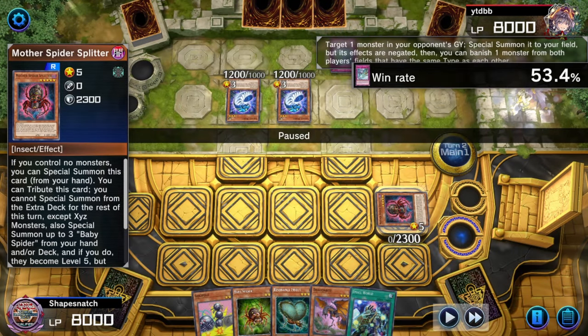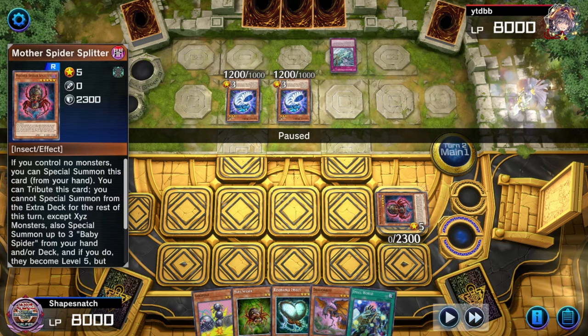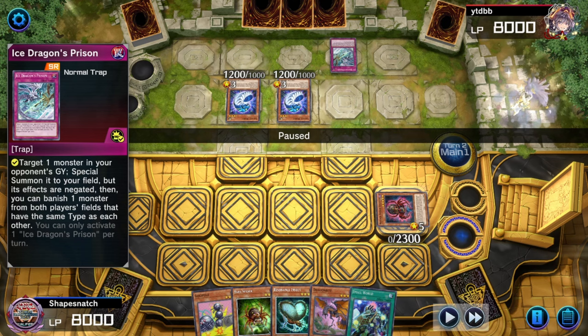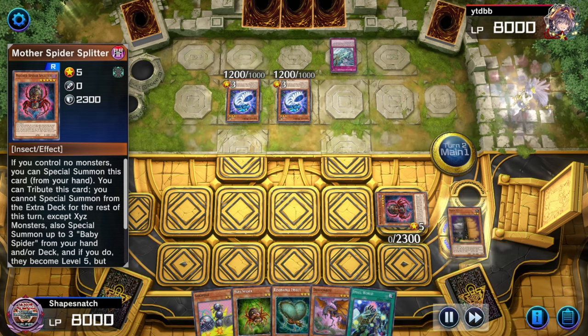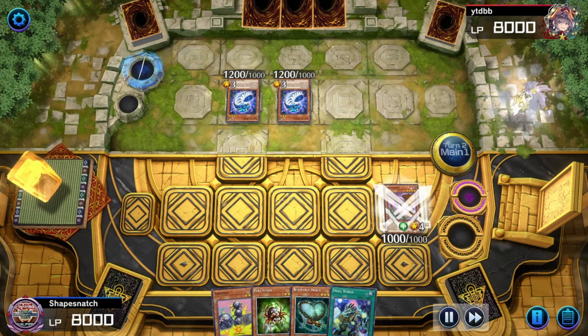So here, summon Mother Spider Splitter. If you're somehow playing against the mirror or something and you see a special Mother Spider Splitter, the choke point of this deck is not Mother Spider Splitter. In order to interact with it, you have to either banish it or remove it — like with Ice Dragon's Prism — before it activates its effect. So: Ice Prism, remove that. And you'll see what happens later if you remove my Mother Spider Splitter preemptively.